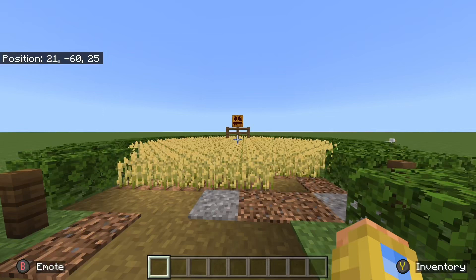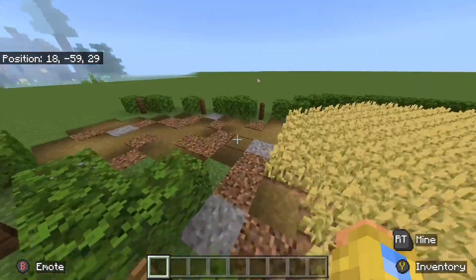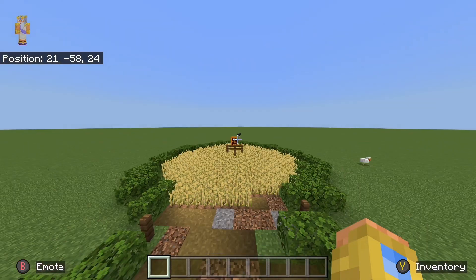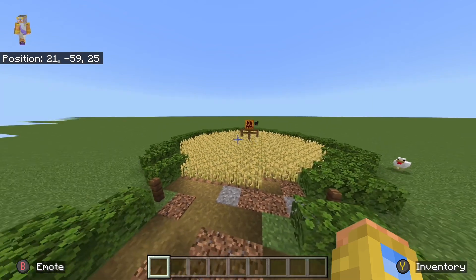For number two, I have a wheat field — and more specifically, a wheat field with a scarecrow in the middle of it. This is just a super easy build to add to your world, and I think it looks so good. Honestly, the bigger you make this, the better it's going to look. That's something I would definitely suggest if you're going to make this.